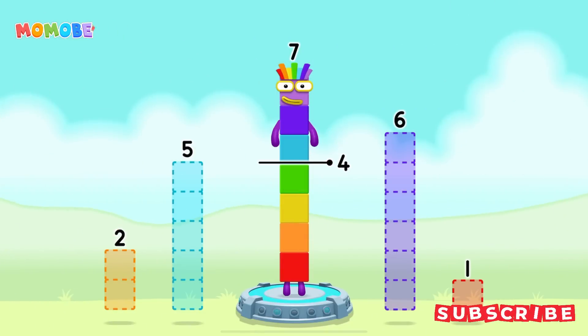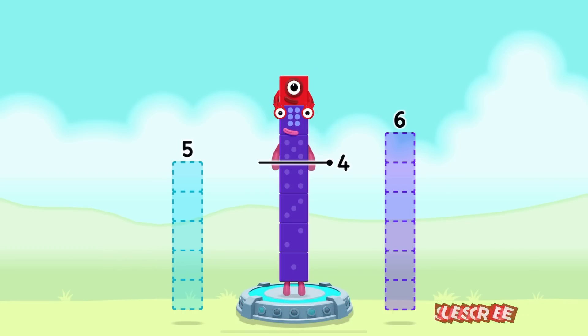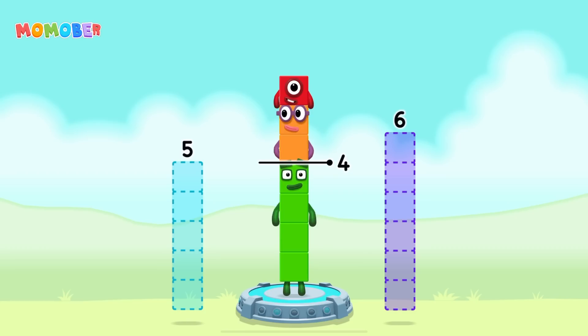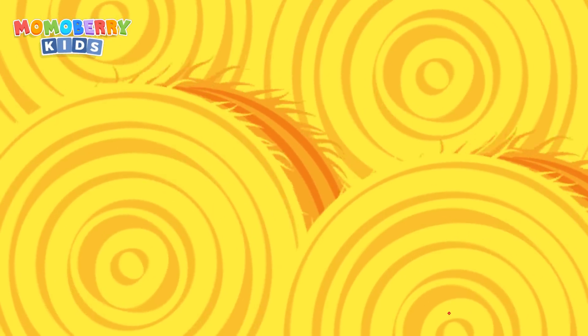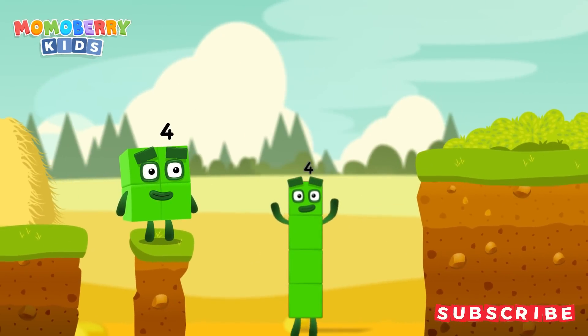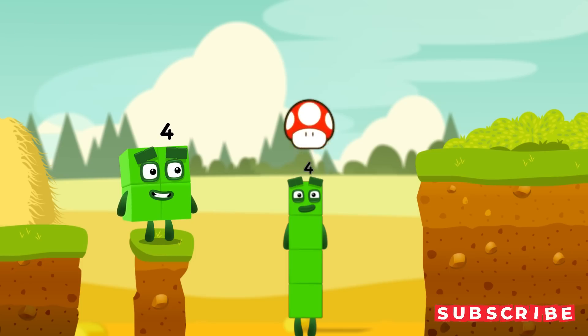Take number blocks away from 7 to leave 4. That's right — 7 minus 1 minus 2 equals 4. I am 4. Have we met before? Good job!